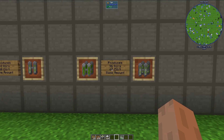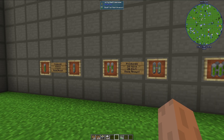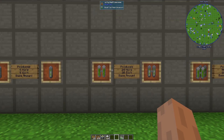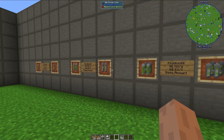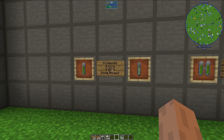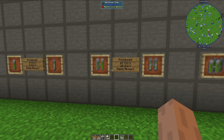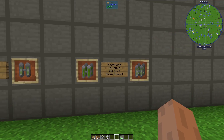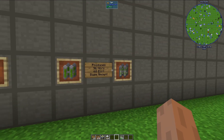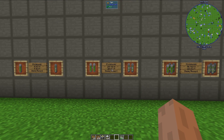The quad fuel rods will produce 96 heat units per second and 60 EU per tick. If you do some math here, the dual fuel rod is made up of two basic fuel rods, so you get higher efficiency out of uranium as you go up. A single fuel rod produces 5 EU per tick, whereas a dual produces 20 total — that's 10 EU per tick per fuel rod. In a quad configuration, you have four fuel rods producing 60 EU per tick, so you get 15 EU per tick per fuel rod. Your efficiency goes higher with quad fuel rods, but you also produce a lot more heat — that's the balancing act of configuring a reactor.